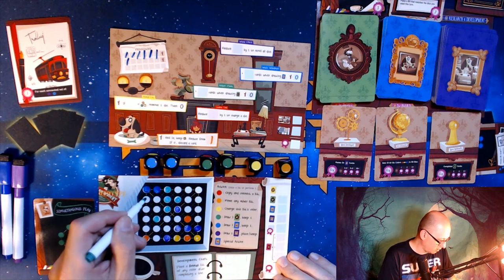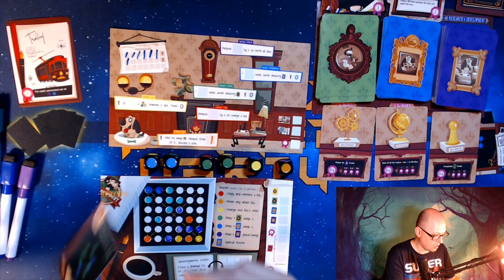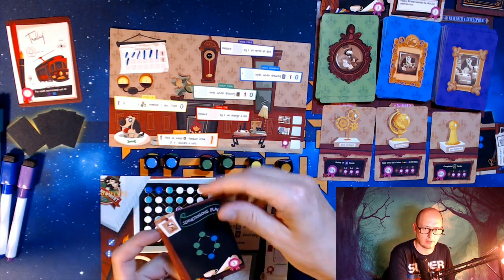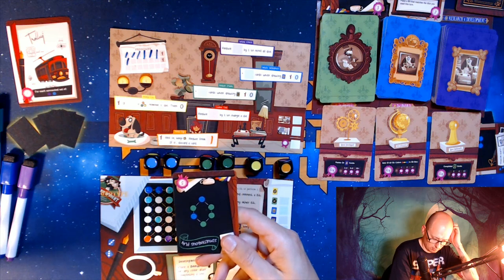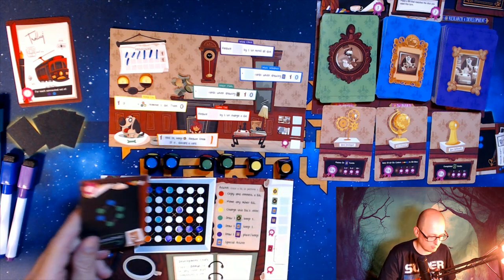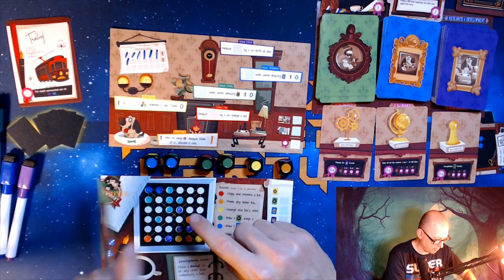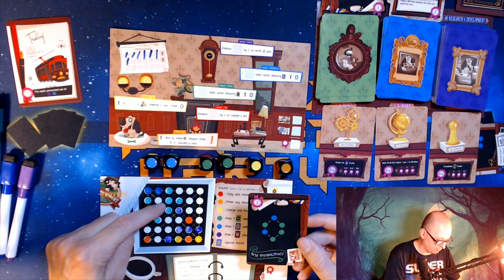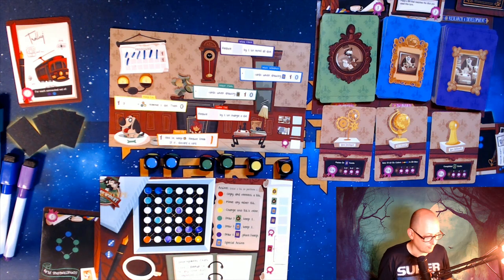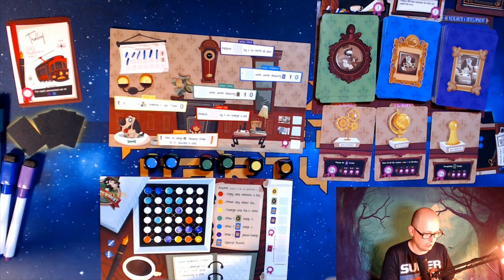I want one green down here and one up here. You can spin the pattern around — as long as it matches you just can't invert it. On this one it doesn't matter. You can even have it sideways as long as it matches; you just can't flip it over so the blue and green are inverted. Some patterns are six of the same color so inversion wouldn't matter for those.